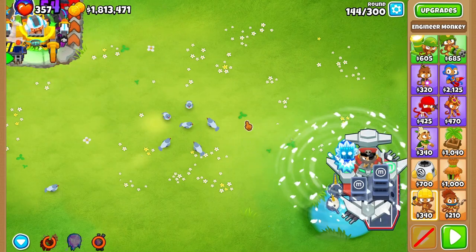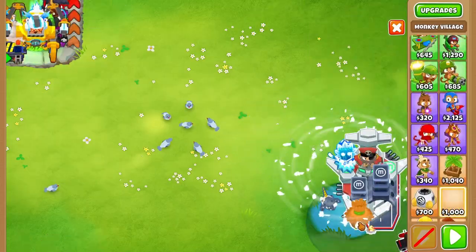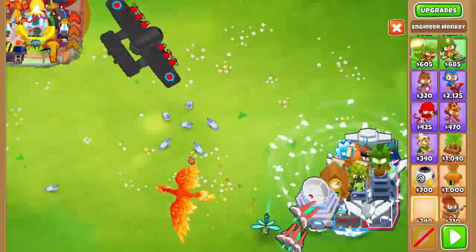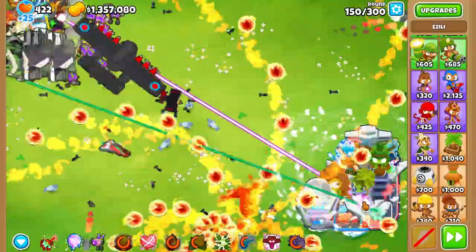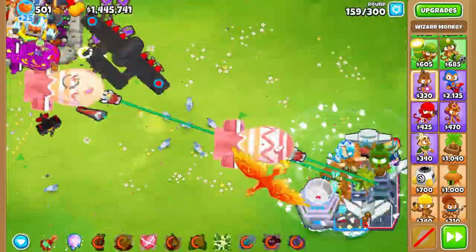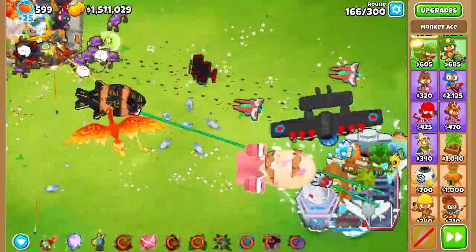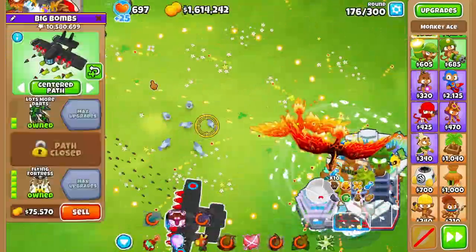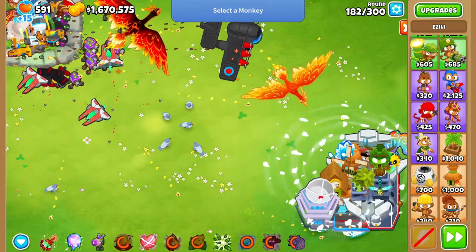On the top corner we had: a degree 54 engineer paragon, an Archmage, Prince of Darkness, a Mop Dom to start farming for boomerang, a Grandmaster Ninja, super brittle, ultra boost, Permabrew, and a Wizard Lord Phoenix. In the water corner we had our standard Navark setup plus a Flying Fortress, a Monkeyopolis, a Homeland for the MIB buff on the Flying Fortress, a cripple MOAB, and Spirit of the Forest for a bit of cash. I also decided to get Zealy now to ensure she'd be level 20 when needed.